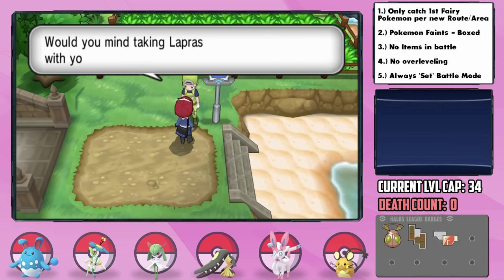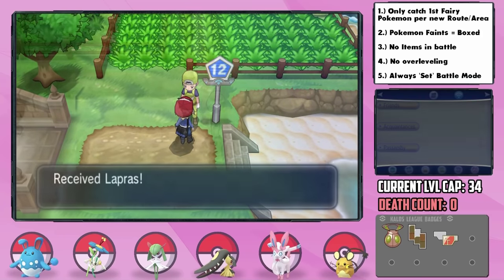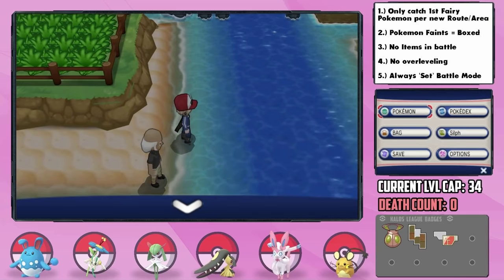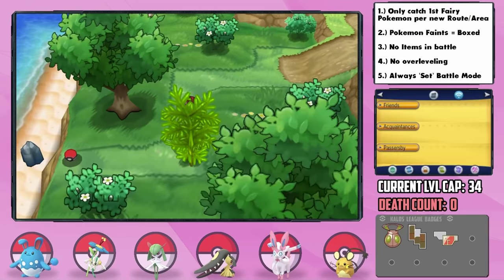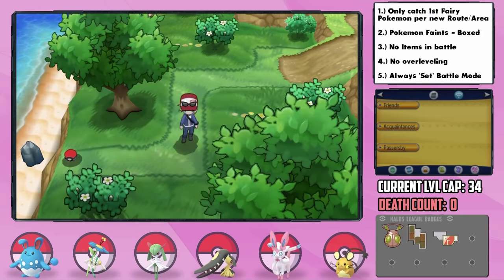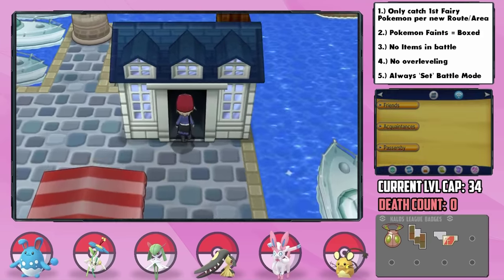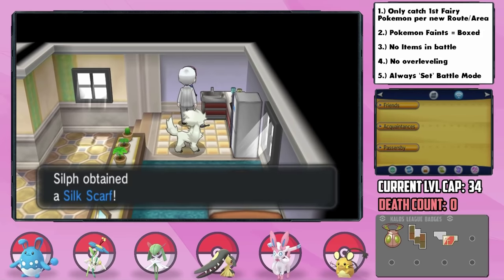On Route 12, this guy talks about how Lapras has surfed him all around and he's no longer needed, so he gifts it to us. I then go to use Surf and the Lapras doesn't have it — the Kalos region is full of liars. After actually giving it the Surf HM, this grants us access to the second part of the route where we can pick up one of the best items in the game: the Leftovers. A small trek brings us to Coumarine City, where one of the gentlemen in the houses gives us the Silk Scarf, which should be great to boost Return.